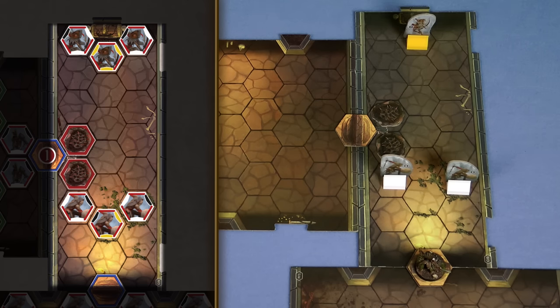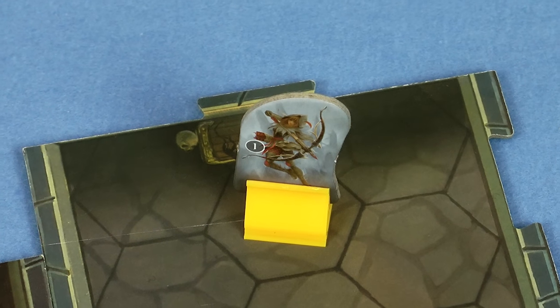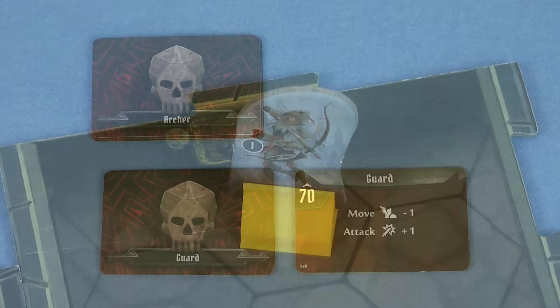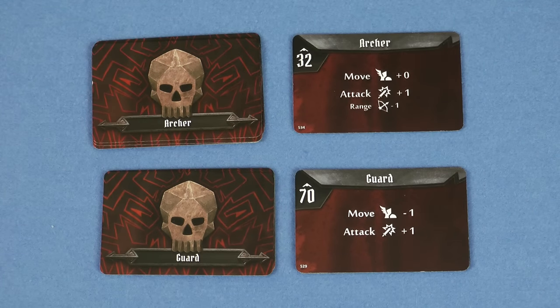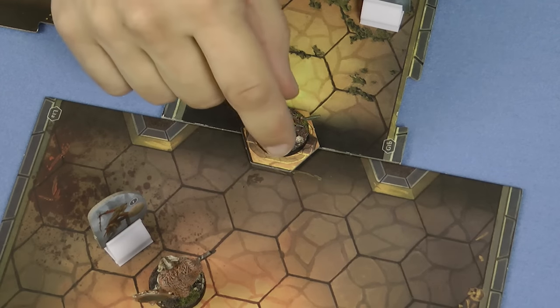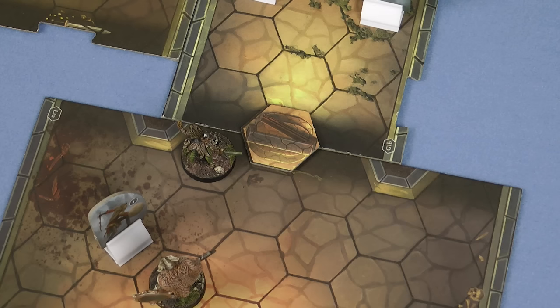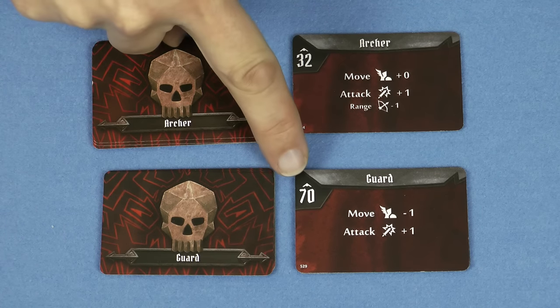Opening a door costs no additional movement points. If there are any new monsters that do not have an ability card yet for the current round, reveal the top card of the appropriate deck. In our case we've just come across an archer so we need to draw a new card for him. The two new guards we have found use the existing guard card. Then, if the active player had any remaining movement left, they can complete their turn reacting to whatever's in the room. As soon as that player's turn is over, look at the initiative value on the monster ability cards for any monsters in the new room. If they are lower than the active player then those monsters activate immediately. Otherwise they just act in the normal order of initiative.